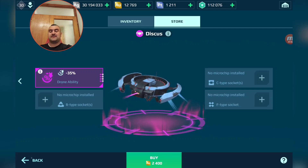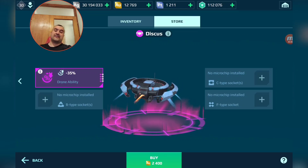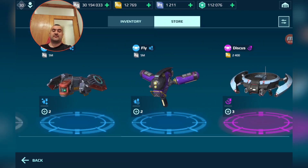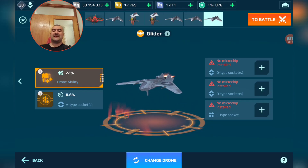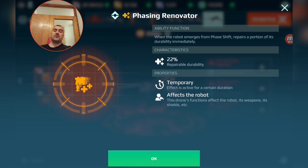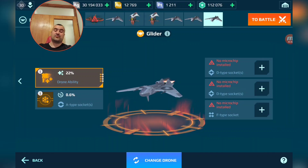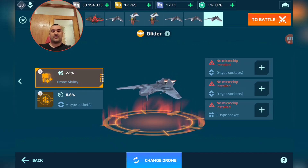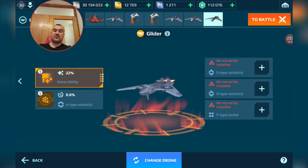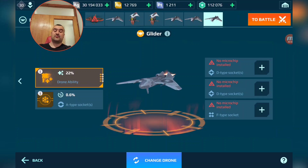Now let's go to premium drones — the ones you can buy for silver and gold, with the Discus being the gold one. I'm currently using the Glider drone, which has a built-in ability of phasing renovators: when you use your phase shift you get 22% heal of repairable durability. In my opinion the Glider is definitely the best drone right now — it's really viable and cool, especially on a Mender.